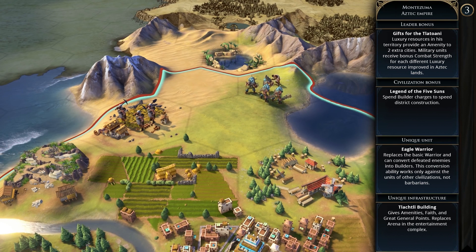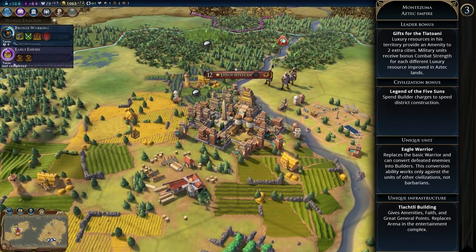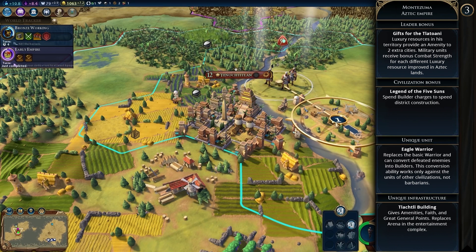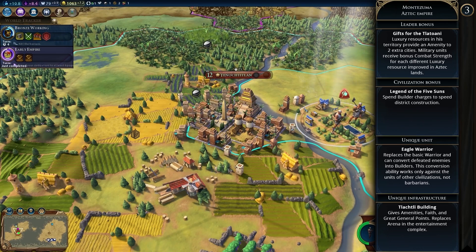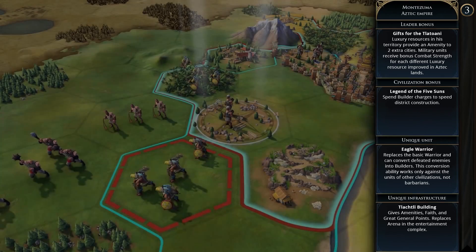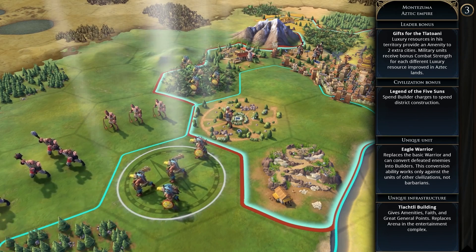The Tlachtli building is the unique infrastructure, giving amenities, faith, and great general points, replacing the arena in the entertainment complex. Montezuma's agenda is Tlatoani — he likes civilizations that have the same luxury resources as he does, tries to collect every luxury resource available, and dislikes civilizations who have a luxury resource he does not. The Aztecs are the pre-order bonus civilization, available for the first 90 days of release if you pre-order; after 90 days everyone gets them for free.